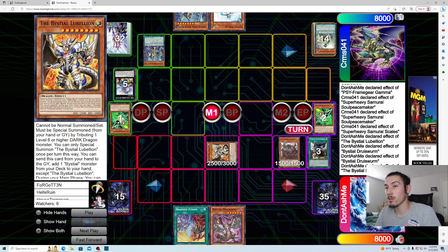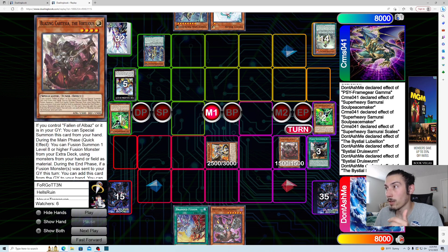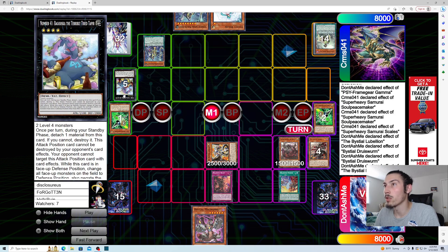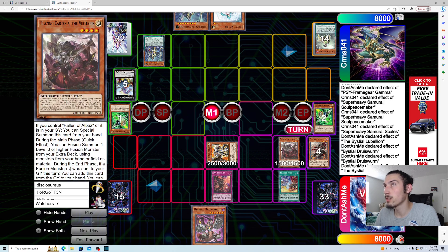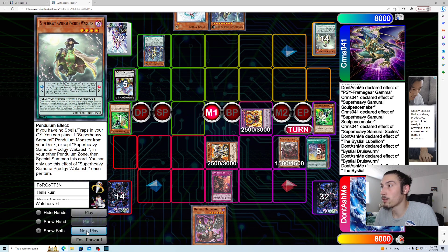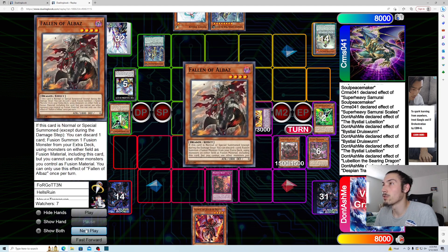We go Fusion Deployment for Cartesia. I was thinking about activating Lubelion effect to place Branded Lost face-up, but that loses hard to Ash — if I get Ashed and don't get a fusion, I can still use Cartesia but it's risky. Just to play it safe I go for Branded Beast instead, to guarantee a decent interruption. If it got stopped I could Magma banish Druis Worm, search in end phase, get another Druis Worm, and have Druis Worm plus Cartesia — a send, special summon, fusion, and pop on his turn.